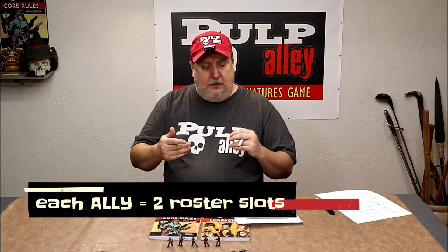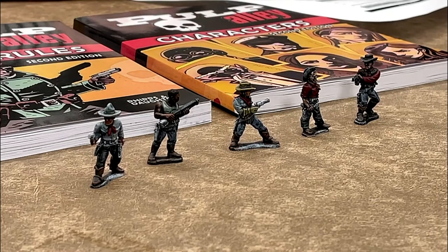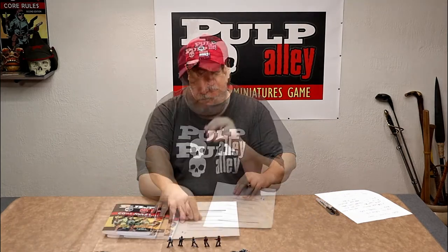Each ally costs two slots. So if we're going to have three allies, remember we have a 10-slot league — three allies is going to be six total slots. So this is going to be Ringo on this end, then we have Hank, and then this fellow here — let's call him Jelly Bean. The first thing we're going to do with Jelly Bean, Hank, and Ringo is write down their health. They're all starting with a D6 health, so I can fill that out for all three of them. We can fill in all of the slots with six, because that's all they roll.